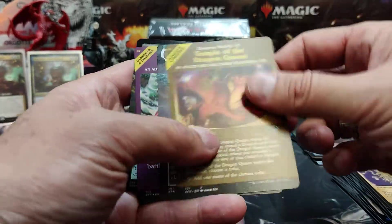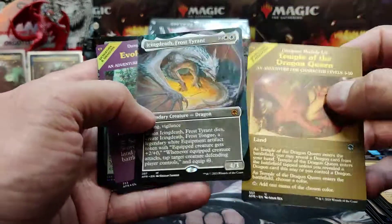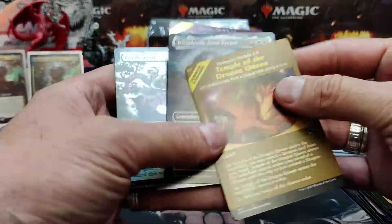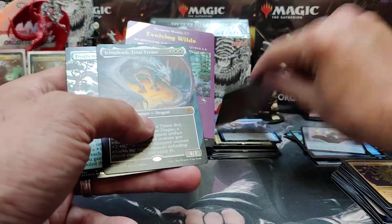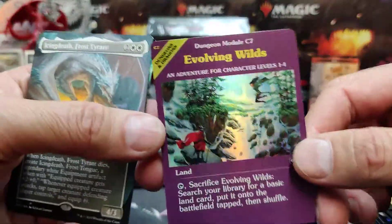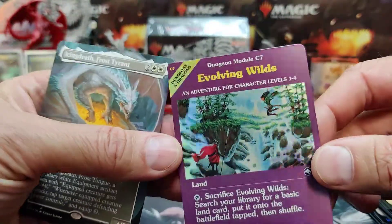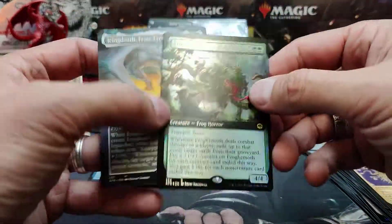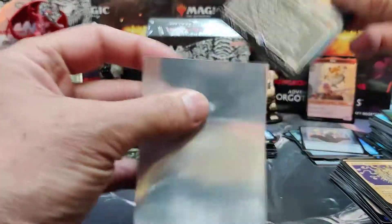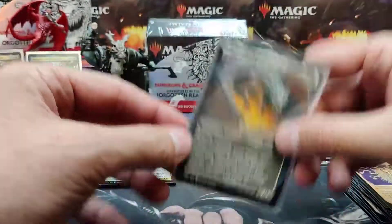Foil Evolving Wilds, another Temple of the Dragon Queen — there's the foiling on these modules, very nice. A Froghemoth foil full art — probably not worth a lot, but it's nice. Icing Death Frost Giant full art.